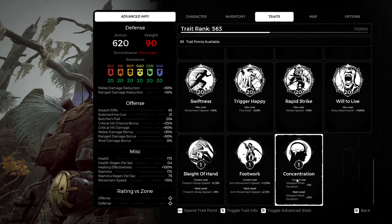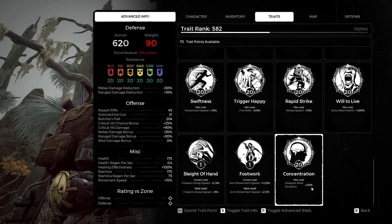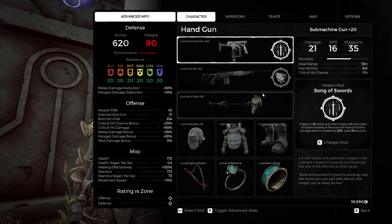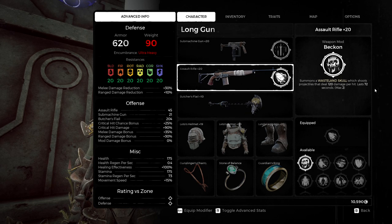Concentration — weapon mode duration. That's 20% more weapon mode duration. That means, for example, a skill like the bullets or the flaming bullets — that's 18 seconds. I didn't know how much it lasted before, but it was probably 15 seconds or something like that. Also, some of the other mods are increased as well.